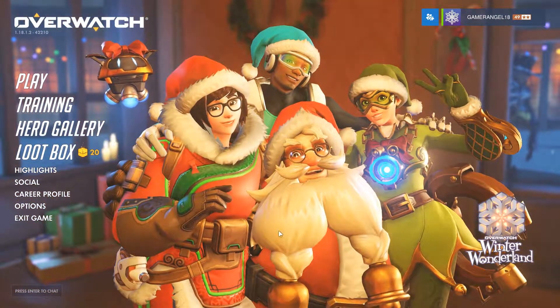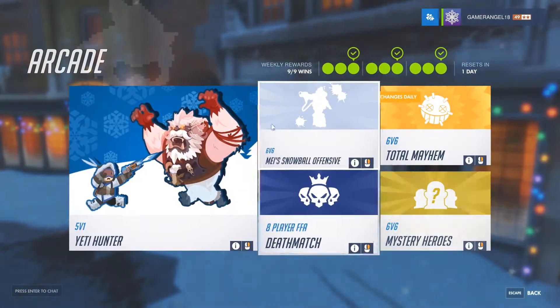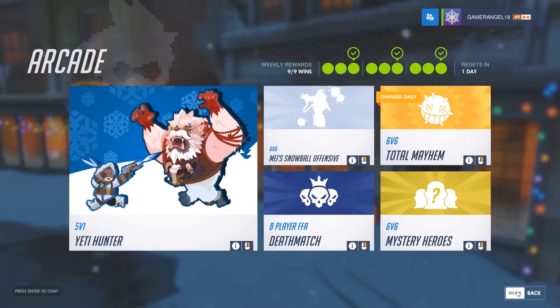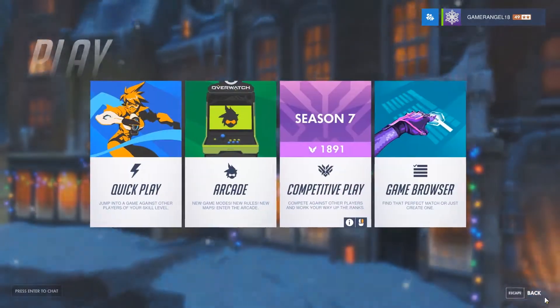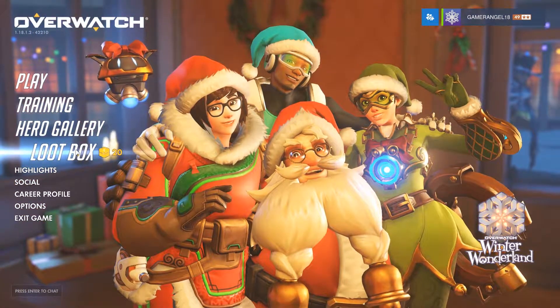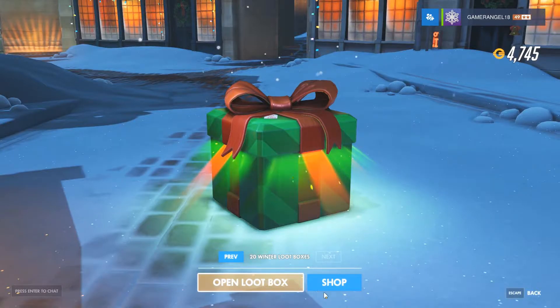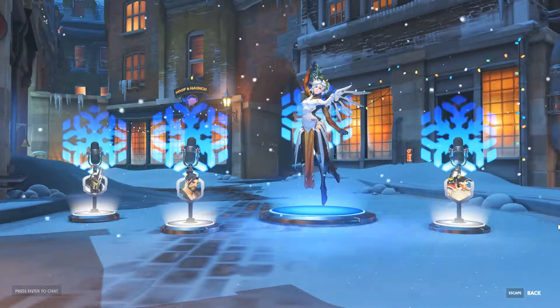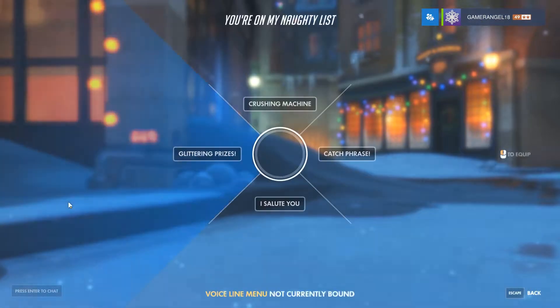Now let's open 20 loot boxes and see what we get. You get a free loot box when you sign in, a loot box when you win one game of Yeti Hunter, and then the rest come from the nine-win bonus and leveling up. Great start — it's all Winter Wonderland stuff, which is good.